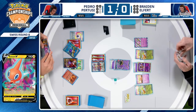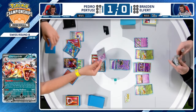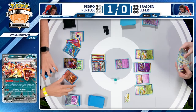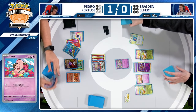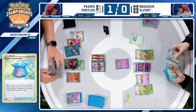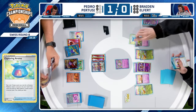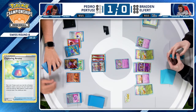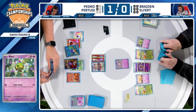If that fire energy had been prized, Braden could buy a ton of turns — effectively doing 10 damage to Rotom every turn with Radiant Alakazam moving two damage off. That would be a long time for Rotom to get KO'd. Unfortunately the energy was available. Pedro also just unlocked the other Super Rod. Pedro in a very commanding lead against what is supposed to be a bad matchup. Braden plays Capturing Aroma to grab Natu, trying to get a Xatu into play.